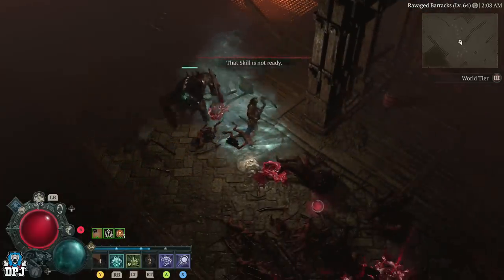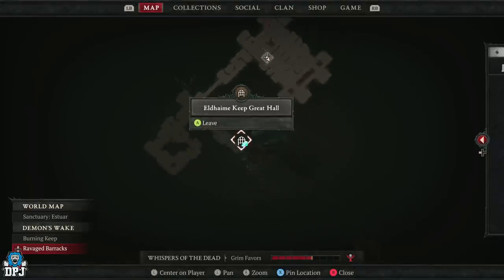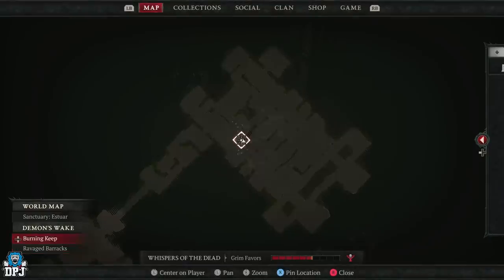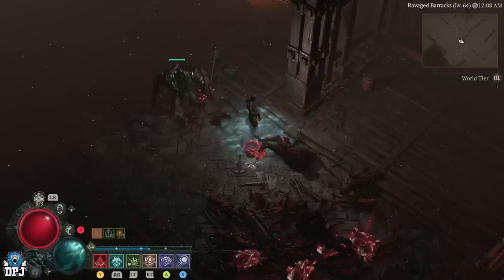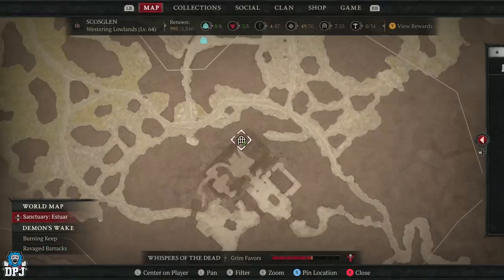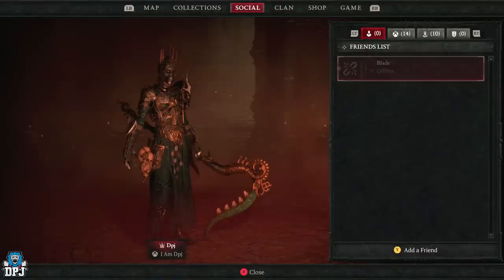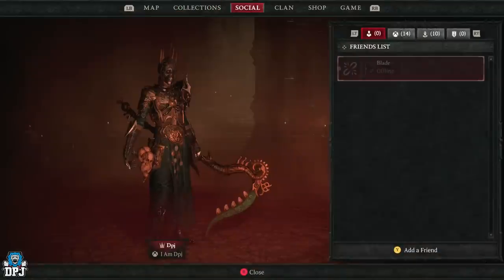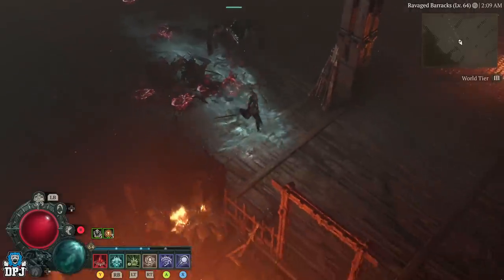If you're new to farming dungeons and don't know how to reset them - when you finish the dungeon, go to your map and select 'Leave Dungeon'. If you're playing solo, leave the game, go to the main menu, join back into the game, and you'll re-spawn outside the dungeon door. Come back in and rinse and repeat the farm. If you're in a party, the party host needs to leave the party via the menu. Once he does, he will spawn outside the dungeon door. He then invites you back to his party, you enter the dungeon again, and repeat the farm. Simple as that.